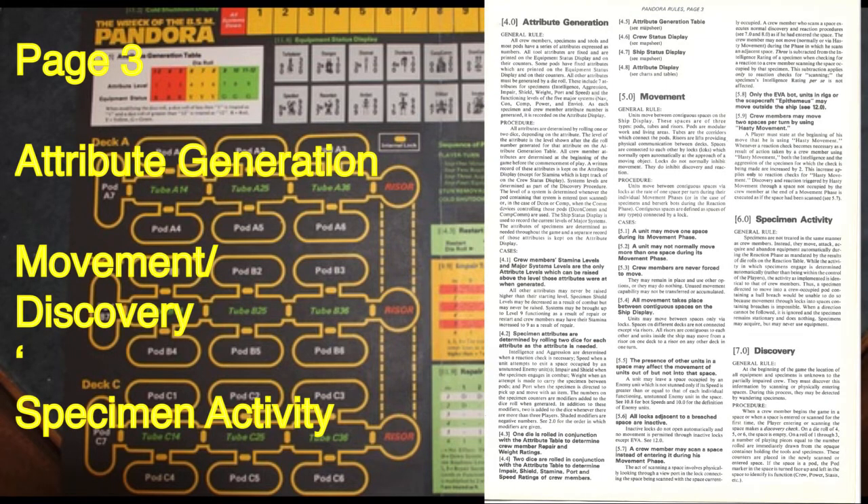Attribute generation: all crew, specimens, tools, and most pods have numeric attributes. Some are fixed and printed on counters. Others must be generated by die roll — including seven specimen attributes (intelligence, aggression, impair, shield, weight, port, speed) and the five major system functioning levels: nav, power, and enviro. Attributes are recorded on the attribute display. One or two dice are rolled depending on the attribute, then cross-referenced with the attribute generation table.